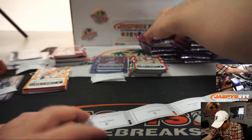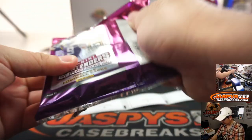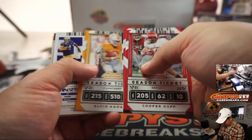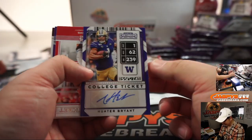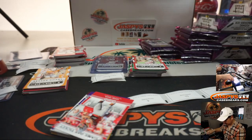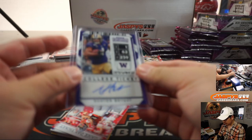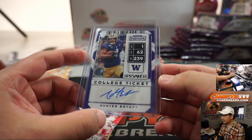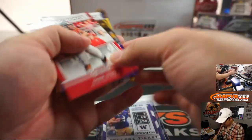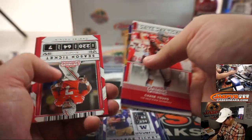Jesse with pack eight. And we got Hunter Bryant — Hunter Bryant on the Gameday card. We still have to find Joe Burrow.